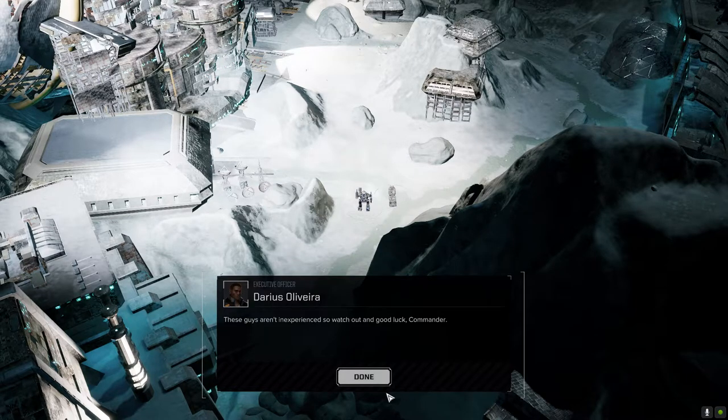Hey everybody, welcome back to the channel. This is a Turn 10 video for Darius and the Mobile HQ, which is attached to my HQ unit. This is going to be the final battle for this battle report series. My units kind of stayed out of the last few battles — most of the ones we fought were really easy. The enemy has lost most of its main battle units now, so there's only a handful of convoys and some lighter units left. Turn 10 is a mop-up turn.